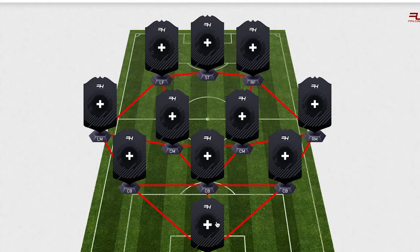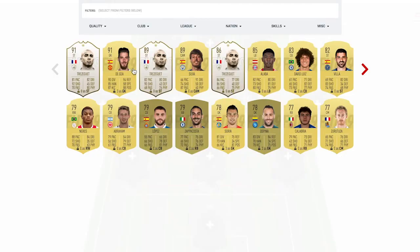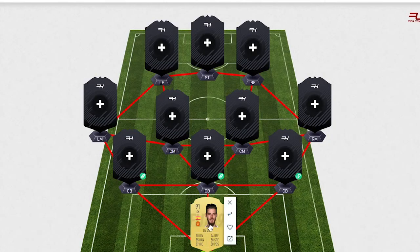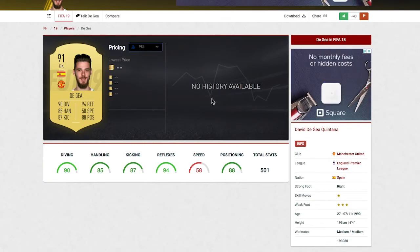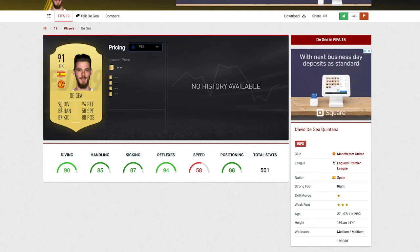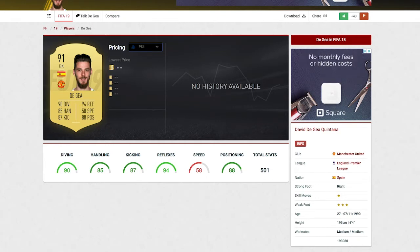So we're going to be starting off in the goalkeeper position, and we're going to go with the one and only David De Gea. Now, David De Gea is always one of the best keepers, and every year he just is the best — he usually is the best keeper on the game, especially the past two FIFAs. I really don't think anyone's been on the same level as him. So, 90 diving, 94 reflexes, 85 handling, 58 speed, 87 kicking, and 88 positioning — just an all-round, absolutely insane card there for De Gea once again.